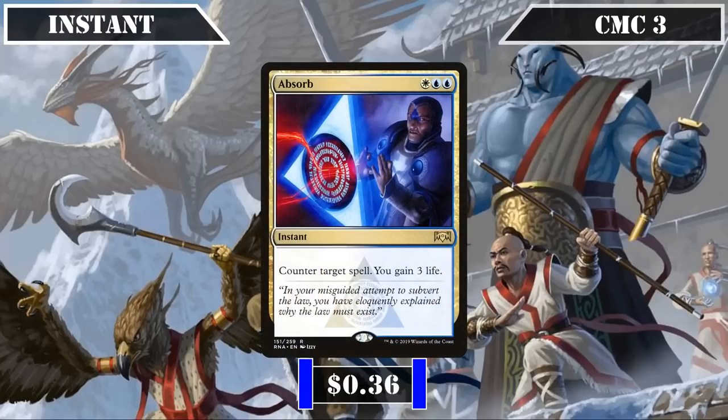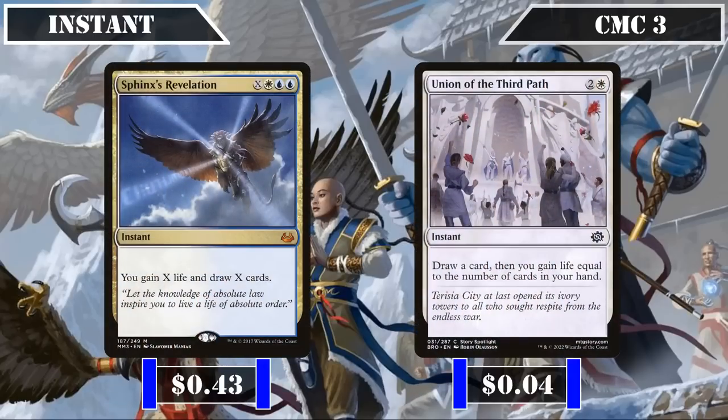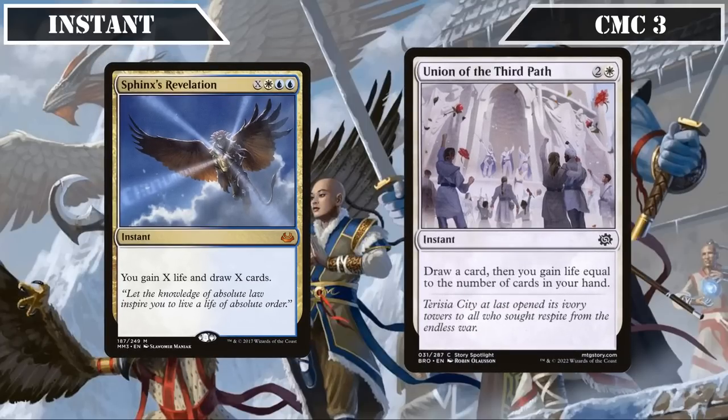The counterspell Absorb wraps up our removal in this slot — countering target spell and gaining us 3 life, adding a bit more spell disruption with some life gain tacked on. We then close out this slot with a pair of life-gaining spells: Sphinx's Revelation and Union of the Third Path. Sphinx's Revelation is an X spell that has us draw X cards and gain X life — ideal for keeping our hands full for our commander's passive life gain while providing immediate life gain to pump our board on the turn we cast it. Union of the Third Path has us draw a card then gain life equal to the amount of cards we have in hand, usually gaining 6 to 7 life for a massive power boost, and because it's an instant, allows us to use it as a pseudo-combat trick after blockers are declared.